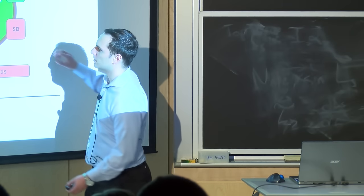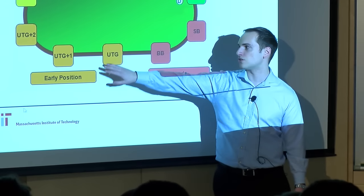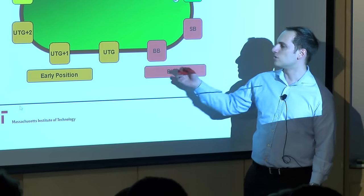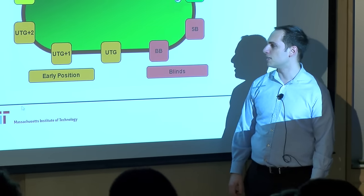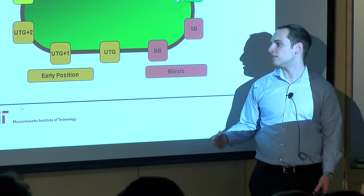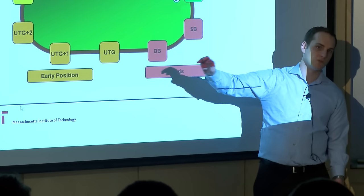Starting in the big blind, we call positions under the gun, under the gun plus one, and under the gun plus two. You could also describe these as seat one, two, three, four, all the way to nine or ten, although they all have pretty unique names. Middle position is labeled one, two, and three.